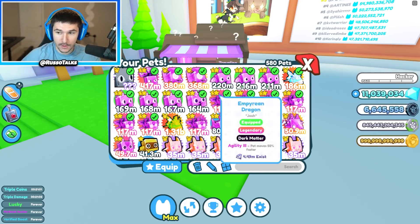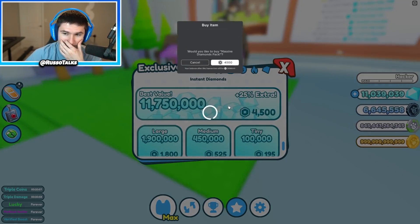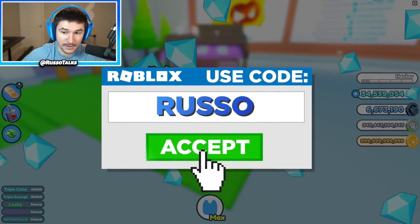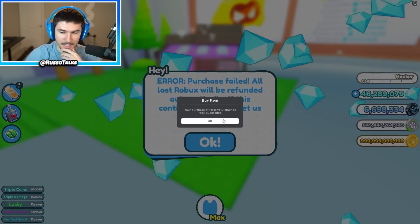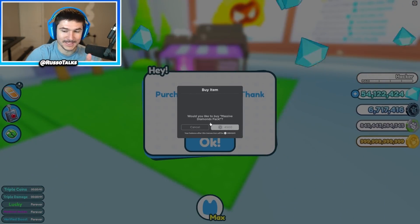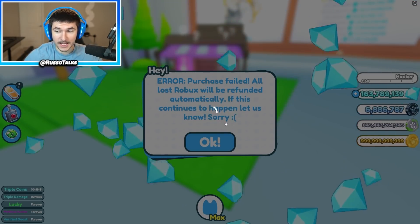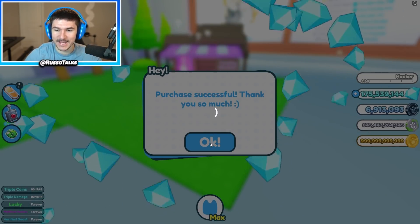Imagine it as a dark matter. You guys got to realize this is just costing my entire life savings. Somebody made a meme yesterday — it was like 'feed family, no spend Robux.' Yeah, it's not true, I feed my family. But this is just insane. I'm going to buy enough diamonds to get the other one too. I can't believe I'm doing this, but it's going to be worth it. I'm officially the Mr. Beast of Roblox — that's what you guys can call me now. Russo Pays is now the Mr. Beast of Roblox. This is insane spending.